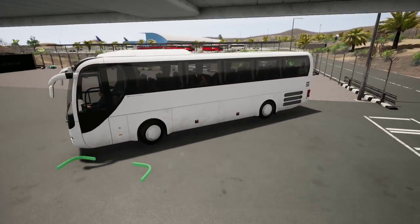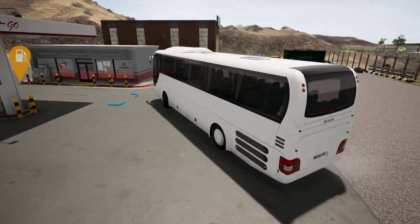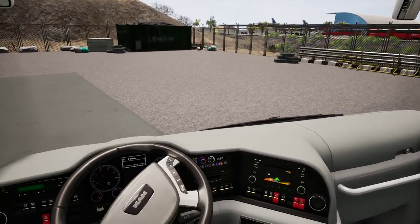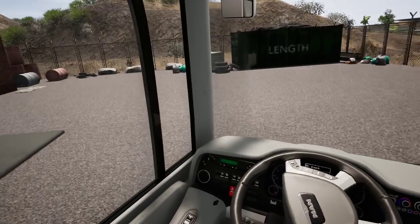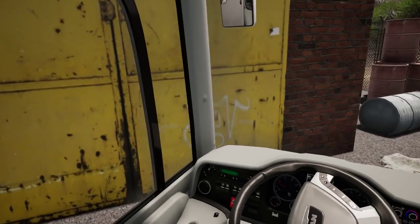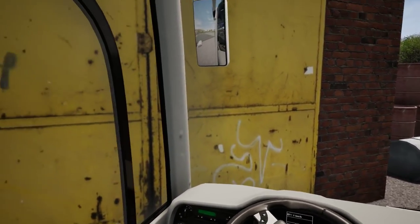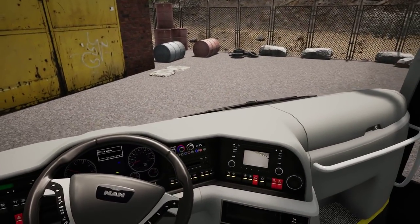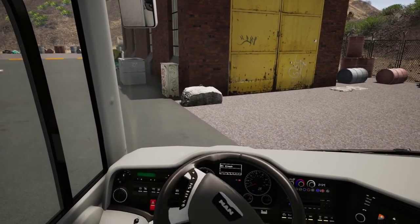Now we go for a car wash. This would be very awkward in real life - having passengers and stopping for a car wash is like, why didn't you do this before picking us up? I think there's a problem with the entrance - maybe we have to go around. Let's see - maybe from the other side.